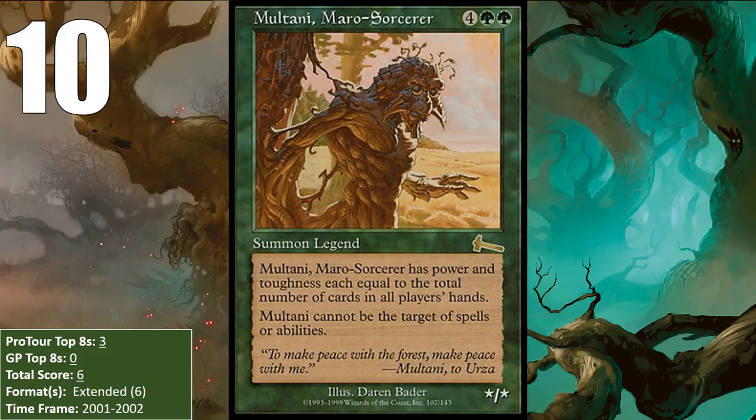Moltani was never a win condition that people just cast out of their hand, and it never saw any play in Standard. Instead, all of its points came in Reanimator decks in Extended that got Moltani into play on turn two or three. This included two mono-black Reanimator decks at Pro Tour New Orleans in 2001, and a blue-black Reanimator deck at Pro Tour Houston in 2002.